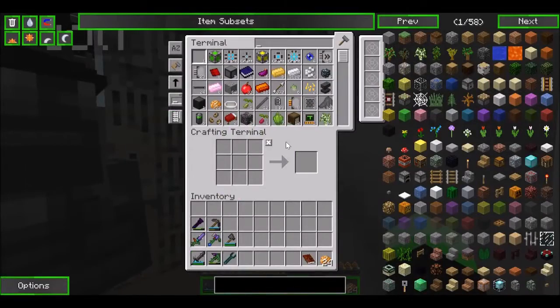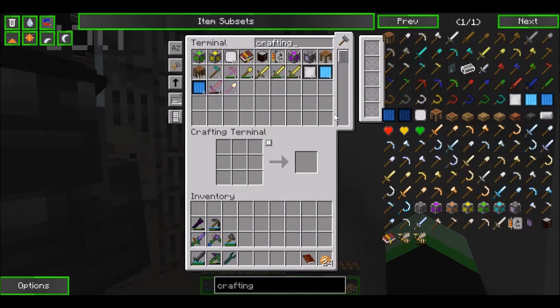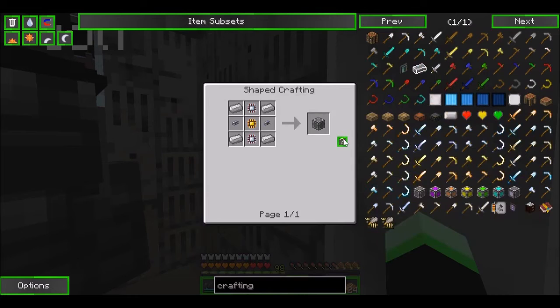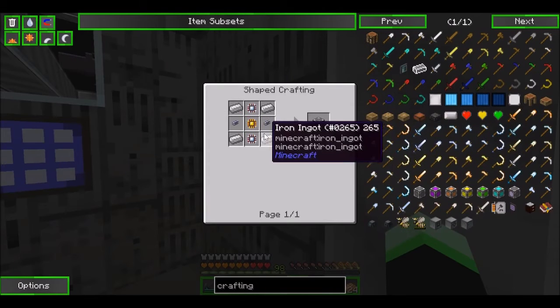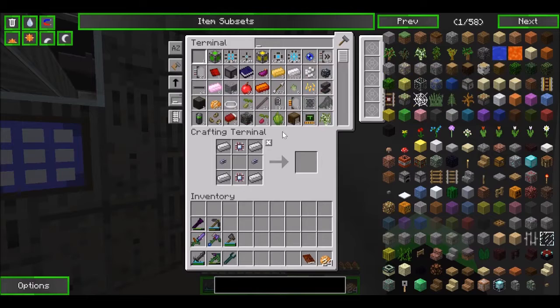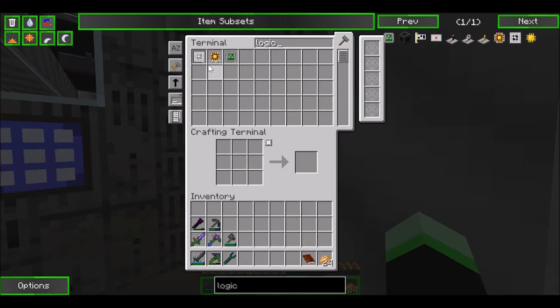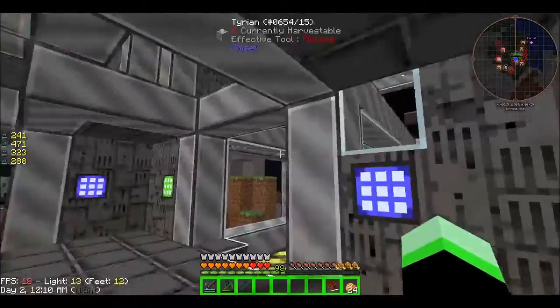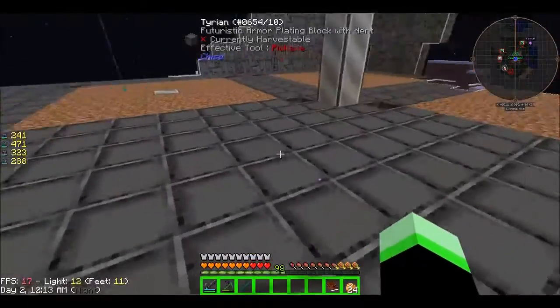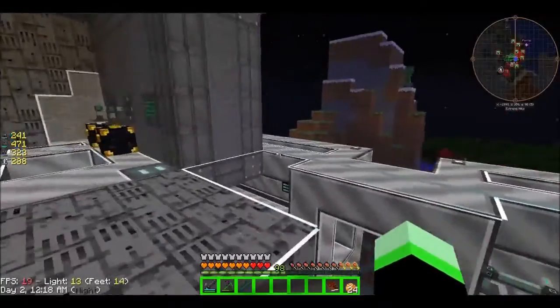What do you need the yelorium for anyway? Don't worry about it. I will worry about what I want to worry about. The ore's gone — yeah, because it pulls it out of the system. Okay, you want to know what I was going to do? I was going to make a bigger and better reactor. Why? I don't know, but we can worry about that later.